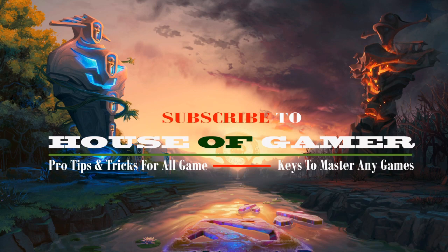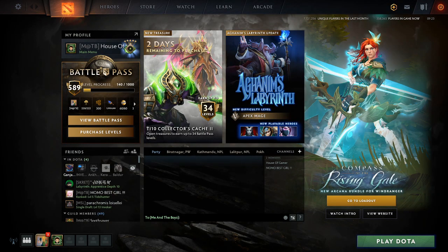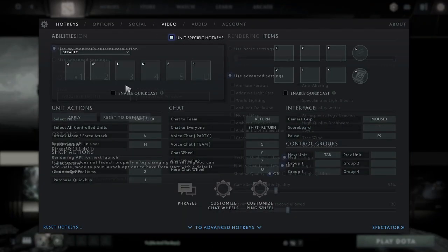Let's check out the bug that actually causes this kind of error. Here I'm on my Steam and I'll open my Dota 2. You can see it's launching properly — there's no error, no bug yet. The game is opening fine, no problems, it runs smoothly. Now let's go and create a bug that will cause the problem.